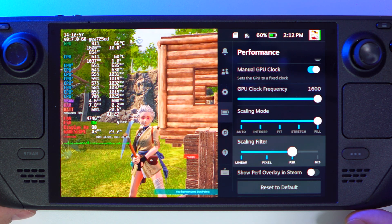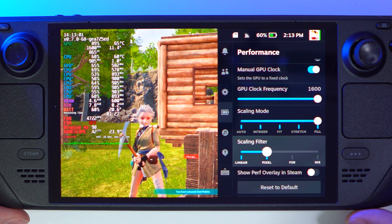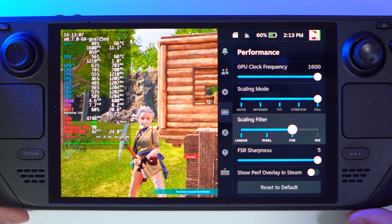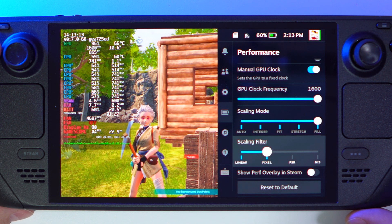Here I'm showing the difference between 720p native and 720p with FSR. This FSR makes the image definitely much sharper — you can see on the side FSR goes from off to on. I don't think this FSR will improve your FPS; I haven't noticed any improvements at all.